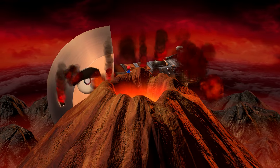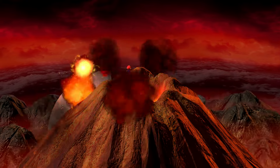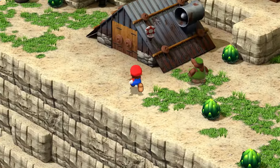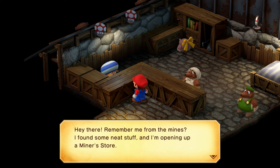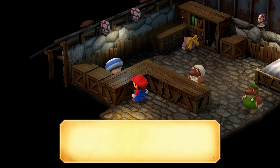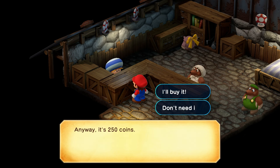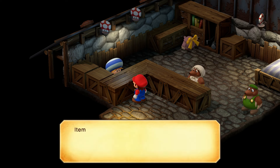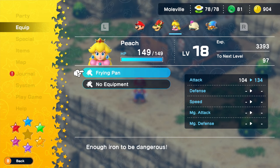As for Peach's ultimate weapon, sometime after you've retrieved the six-star piece from the Axum Rangers, return to Moleville and head inside the item shop. In there is a Toad that sells random junk he's found — the junk here is actually very rare items that you may find useful. You'll need to buy every single one of these pieces of junk from the Toad until you get to the fourth item, a metal plate. That's Peach's ultimate weapon, the frying pan.